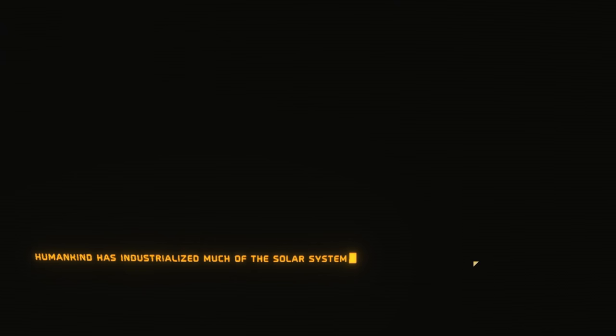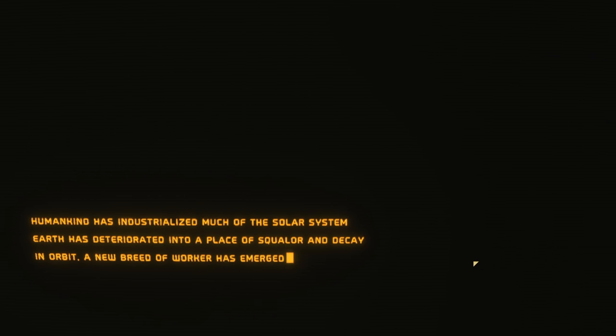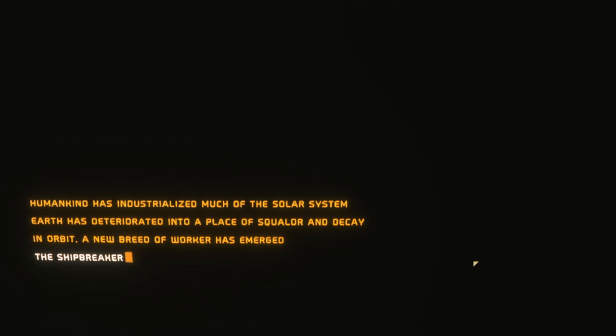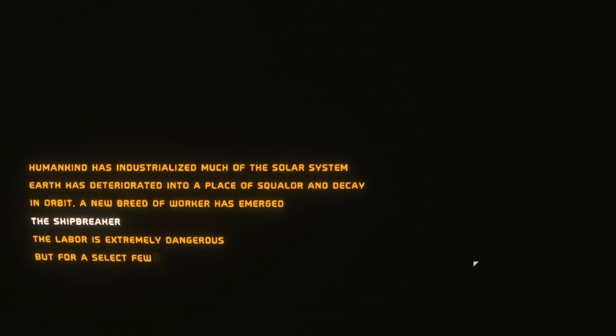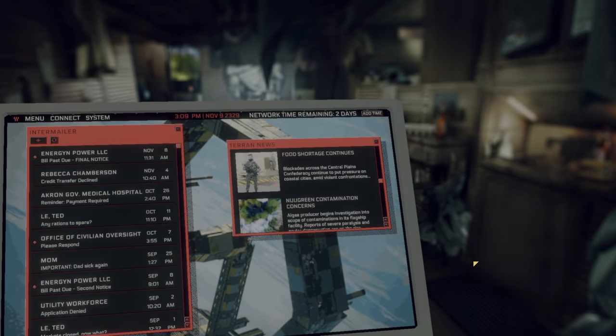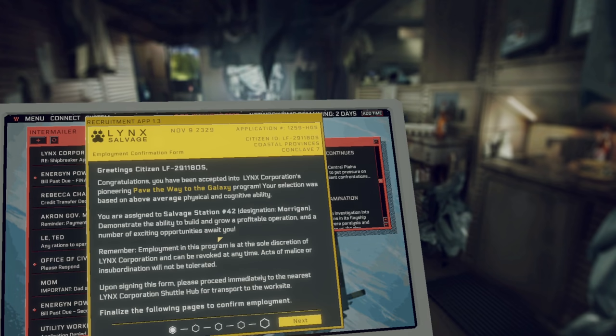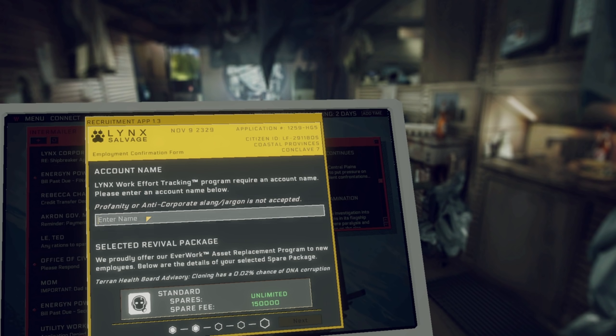We're going to start up a standard playthrough, make our character, and go through all that fun stuff. This game has been in early access for two years, with updates throughout. This is the final update, adding the final part of the campaign — so there are now three parts to the story campaign. They've also added two new ship types, dozens of subtypes, new tools, a demolition charge, a new radiation system, and countless bug fixes.